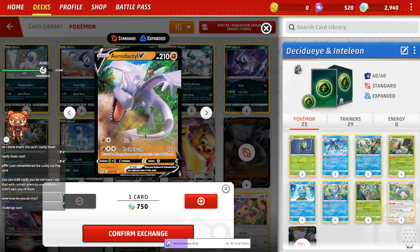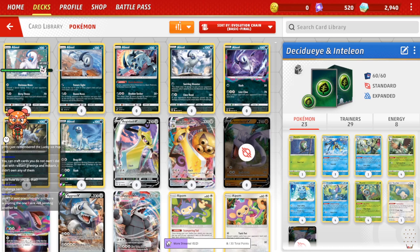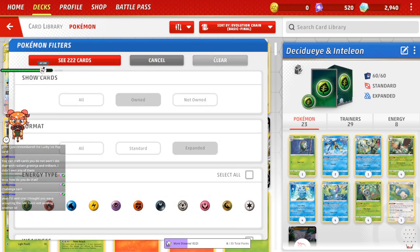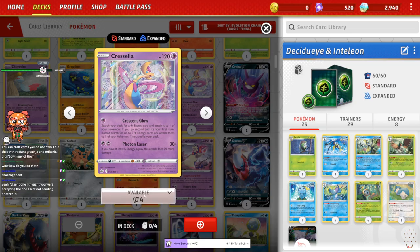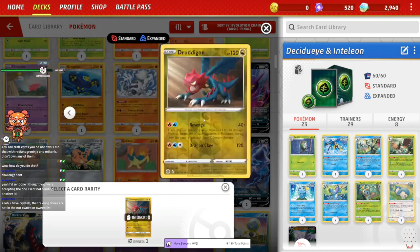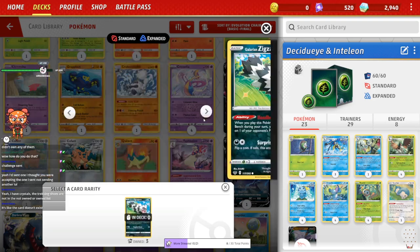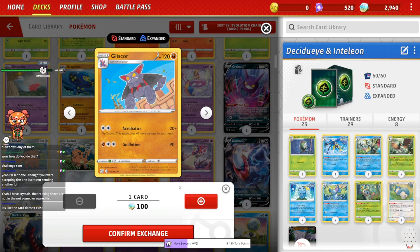So if I had 750 of those crystals — which I do — I can buy this card using those crystals. And to get more of those crystals, I can change the filter to cards I own. If I went to, say, Chrysalia here — there we go, exchange — I don't know why I went that far down — but I can exchange one card for 100 coins here if I wanted to.